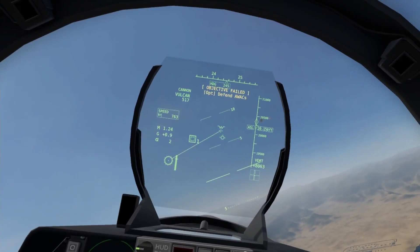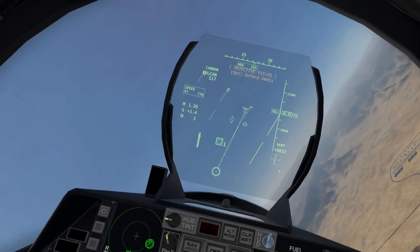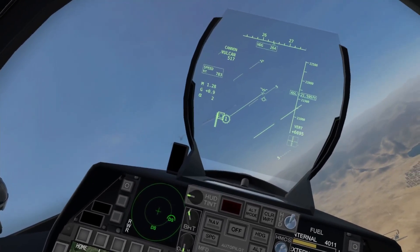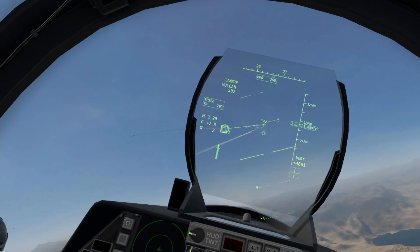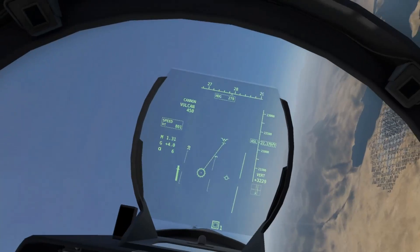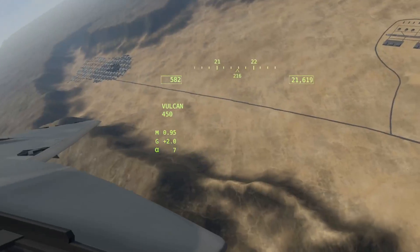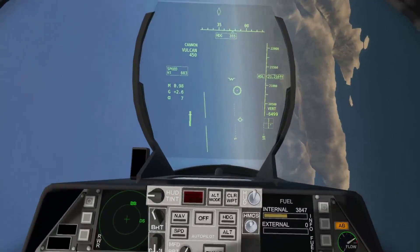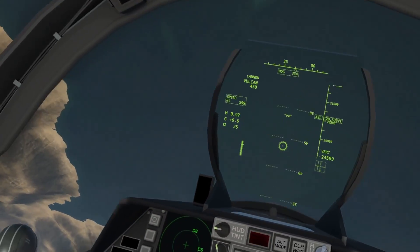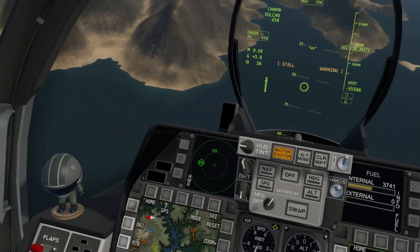Ejecting — rip. We lost Overlord. Damn, that was close. Overlord is down. The fighter is also down but we didn't make it in time. If only we had missiles. We pulled too many G's so we're not allowed to have fun. I just want to be able to turn off my G-limiter and avoid missiles — is that so much to ask?